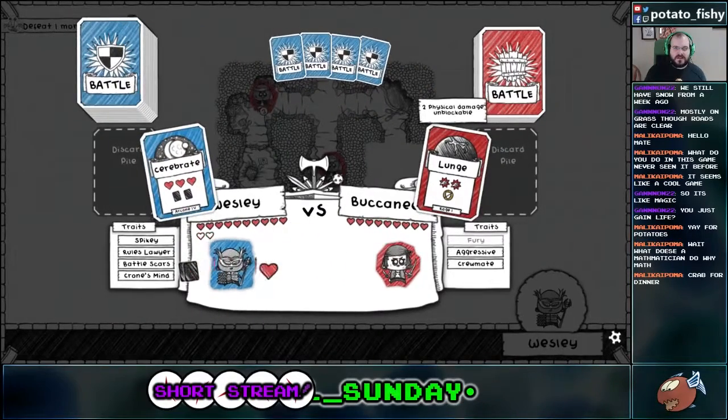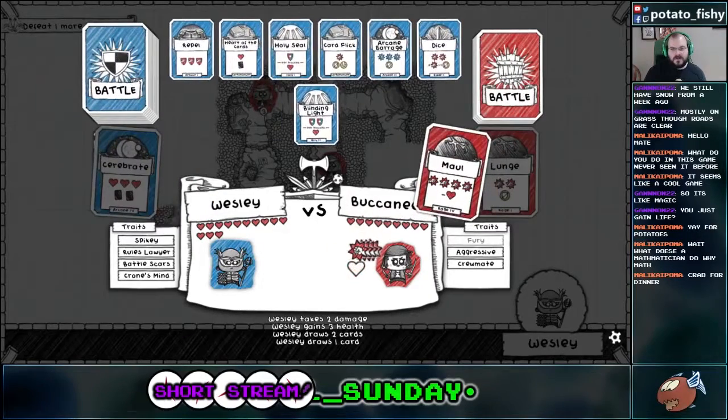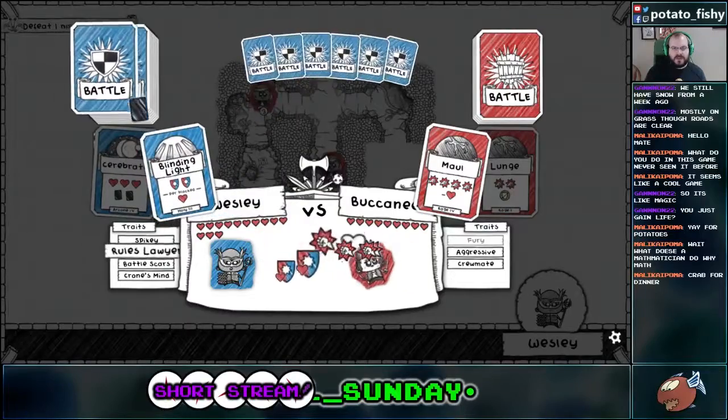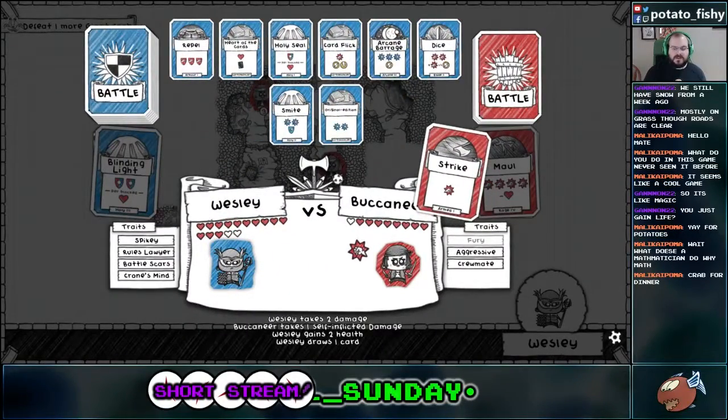I'm going to draw three cards on my first turn. And I'm still like I don't have any empty health points. Okay, so I'll block two — I'll still take two — so I'll take one and then I'll heal two, or something. It'll do something. I still don't have the card I want, though.